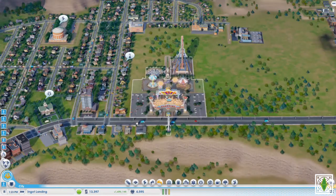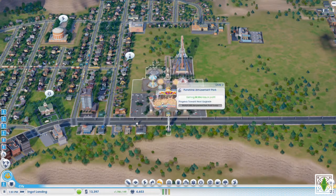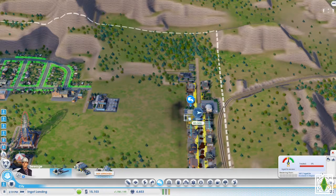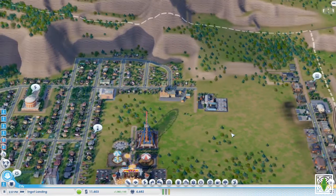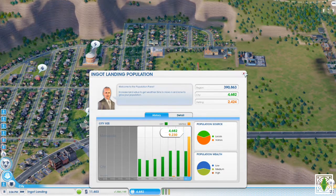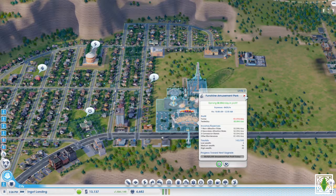So far it's zero dollars but that will be going up. Sewage — okay, now we need another sewage plant. We'll place it right there. Our city is at a population of about 4,600 — it's actually gone down, but visiting has gone way up. There are much more people visiting than living here, and I think that's due to the amusement park, which is a good thing.